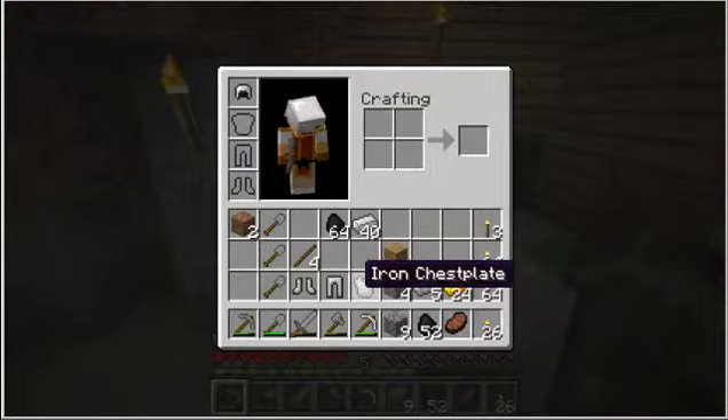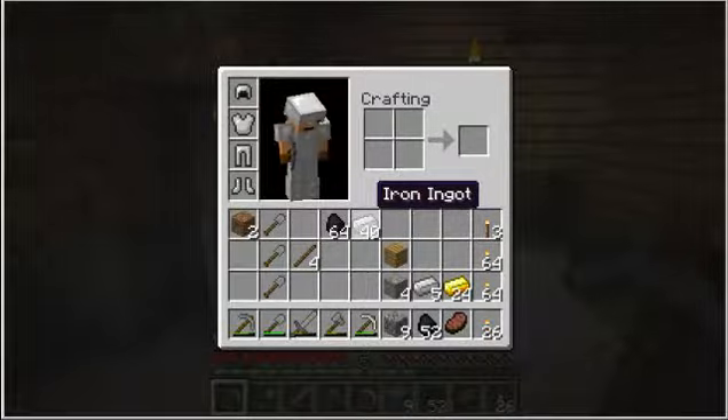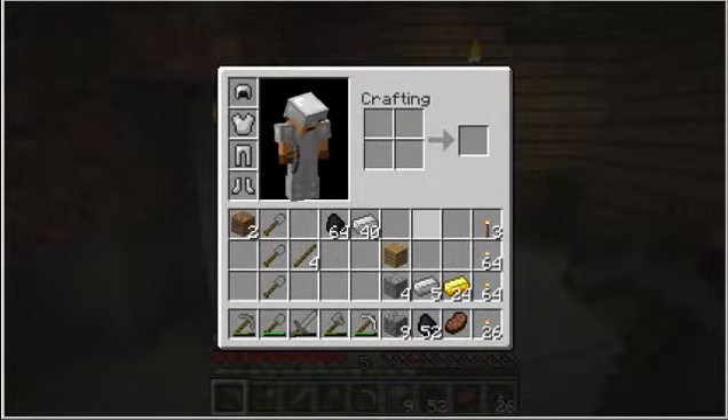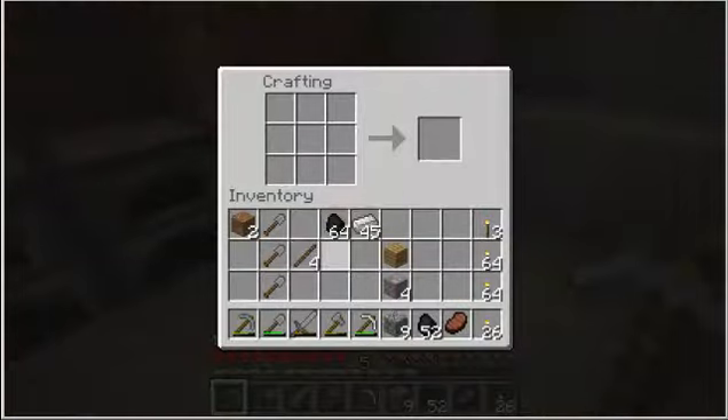There we go. I have equipment. Now maybe I won't take three damage from an arrow. Let's store some of this gear. And also, while I was cleaning everything up, I did find something extremely valuable.